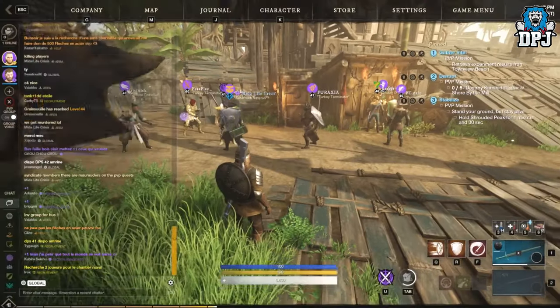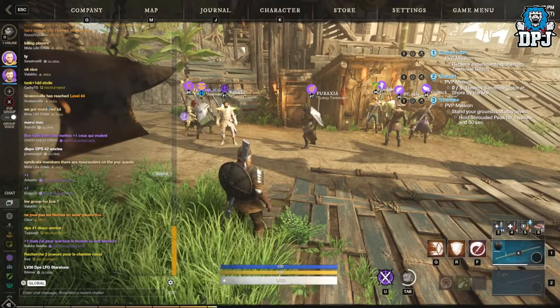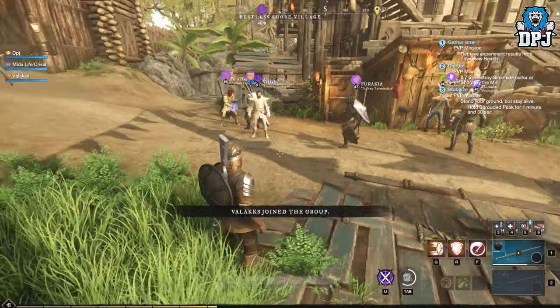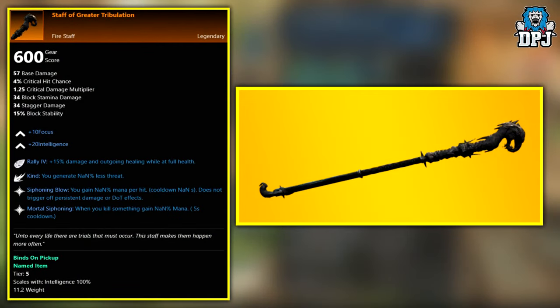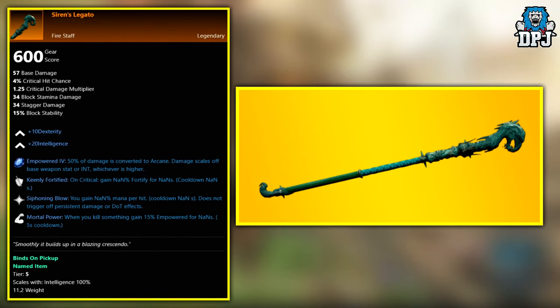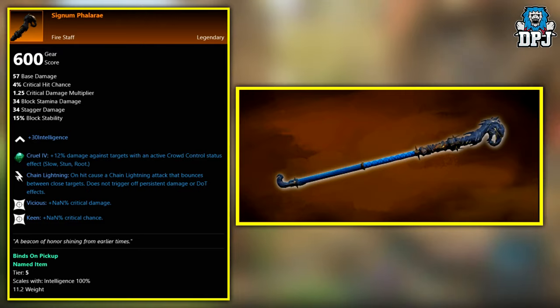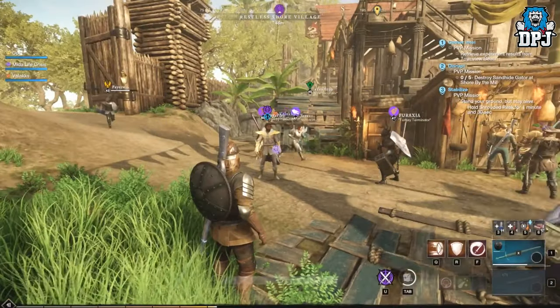The following three staffs are world drops — these can drop from any named enemy and I believe are added into loot pools between level 40 and 50. We have the Staff of the Greater Tribulation, the Siren's Legato, and the Signum Valerie — I believe that's how it's pronounced, though I'm probably wrong. Those are the three world drops across the board.